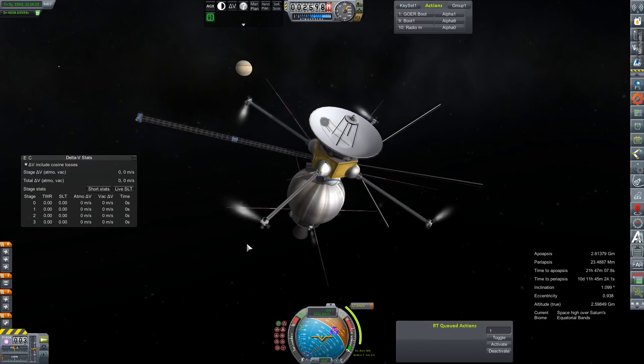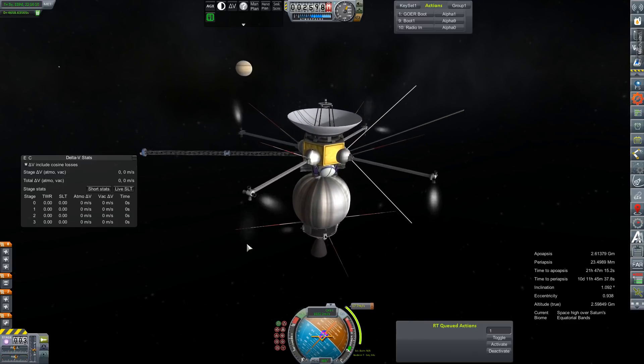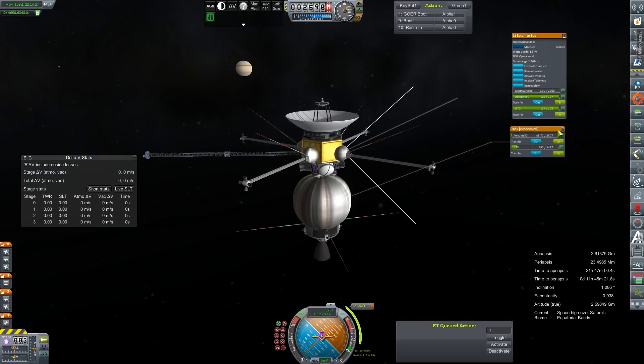Starting out, we're going to be joining the Wanderer Alpha here in orbit of Saturn. We've got a very small 17.7 meters per second correction to make to our inclination, so that we can start to line up for our next flyby. We're just going to go ahead and get these tanks unlocked and make very quick work of this little inclination change. We're actually a little too early, so we'll just jump back into the time warp for a second or two, get ourselves a little bit closer.